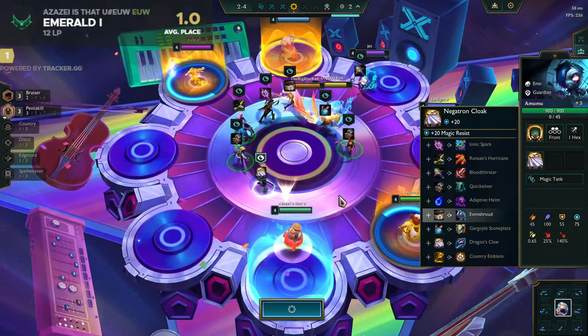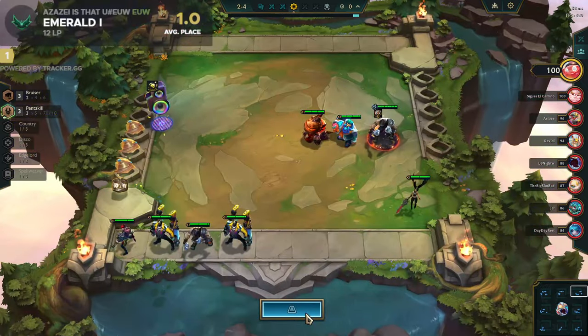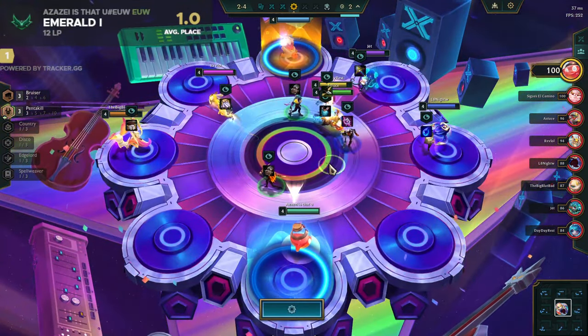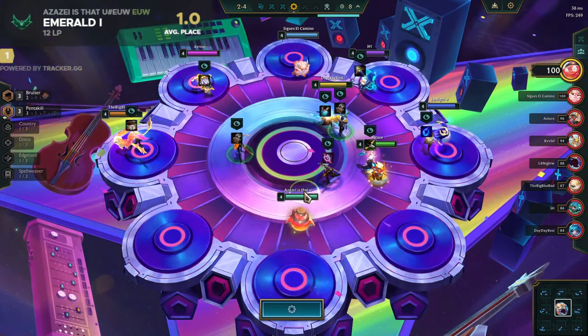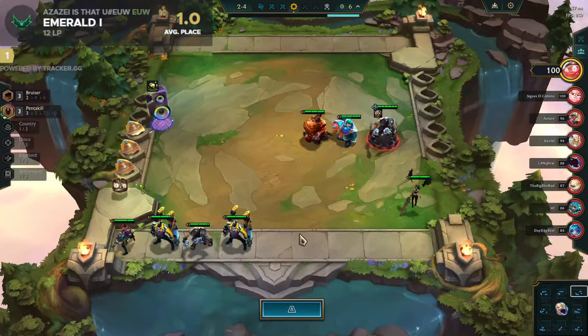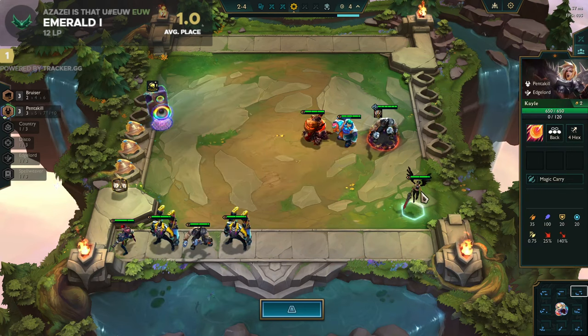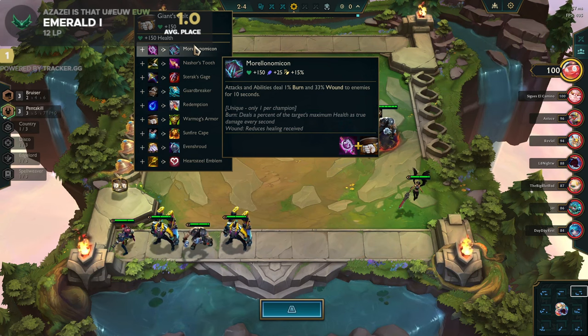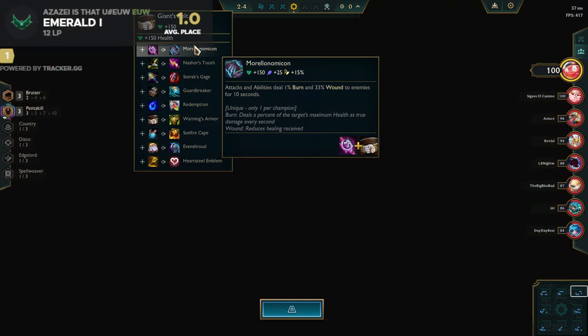I need armor items as well, or just a Morello - yeah, Morello for Kale. This will be great: Kale's ult explodes with anti-heal Morello damage, and we just win.